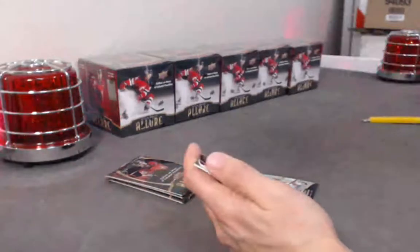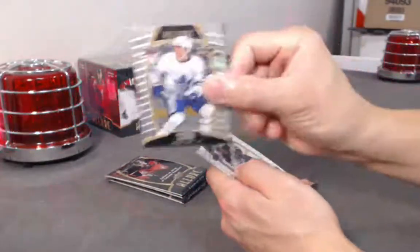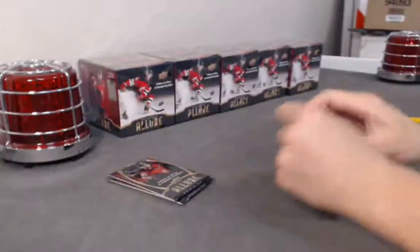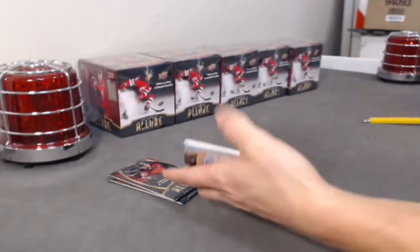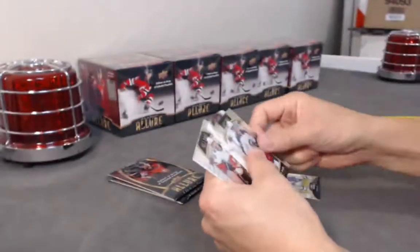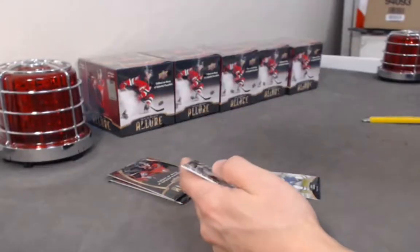McEwen top 50. Jimmy Schultz red rainbow. Sandeen rookie. Ascension rookie. Faberol base rookie. Texier variation rookie. Brandon Point white rainbow.